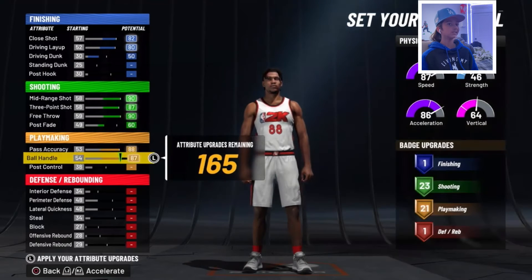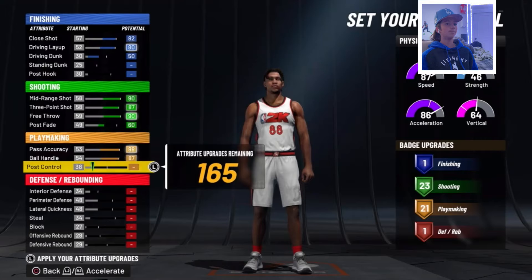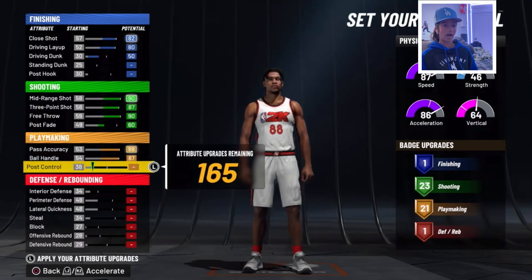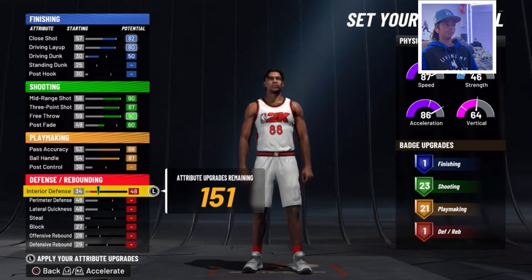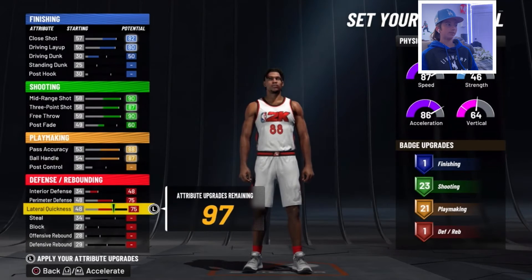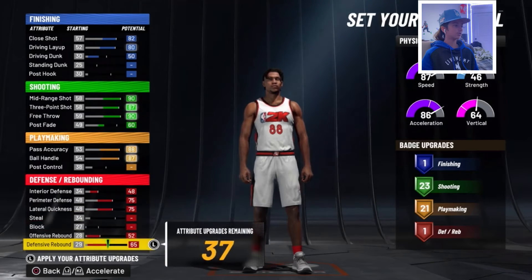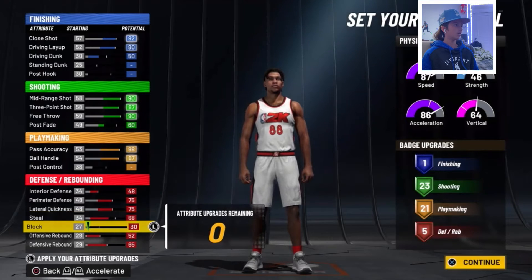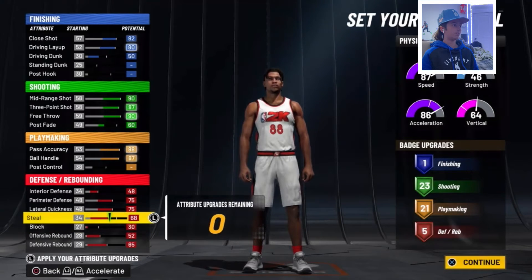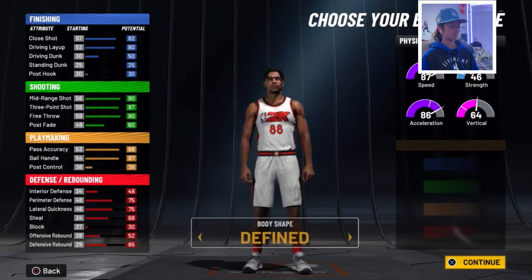Pass accuracy all the way up, ball handling all the way up. You can add a little bit more for some more playmaking badges if you want, but I honestly don't think it's necessarily needed. Interior defense, perimeter defense, lateral quickness — we honestly have so much attribute points we can really upgrade all of our defense. We don't really need block; I mean, we're a point guard, we're not really going to be blocking shots. But our defense is pretty good.